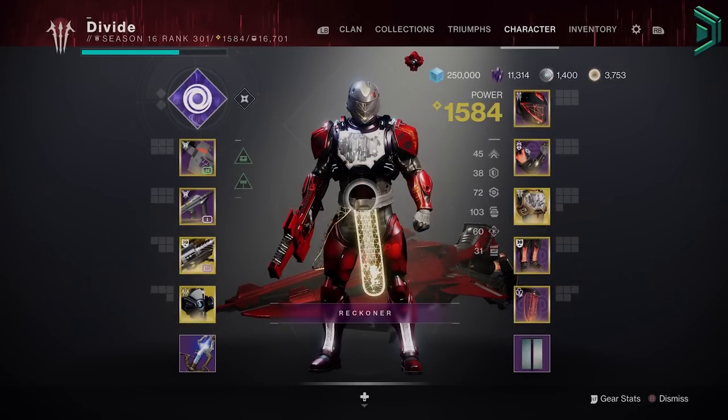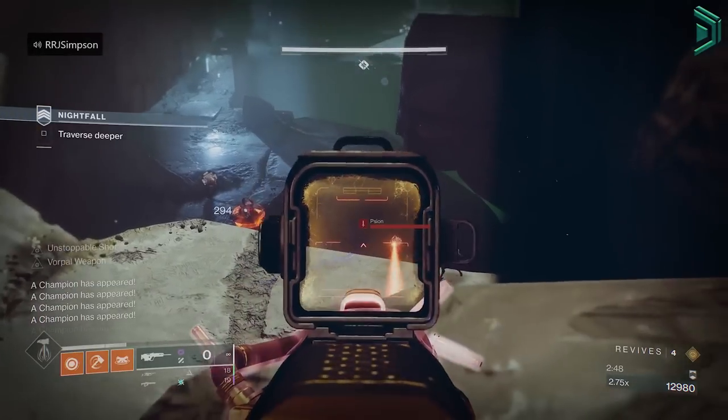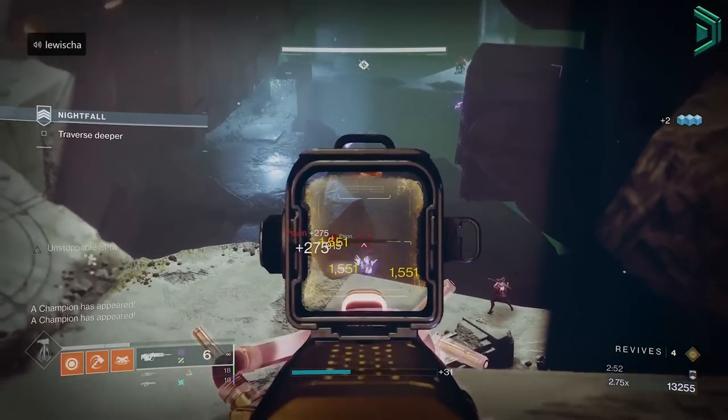Your gear will drop at around 1502 or close to what your total power level is as a whole, even if your highest gear isn't equipped on your character. The game calculates your highest level and drops gear based on that. Just remember: season pass ranks and bonus power will reset back to zero at the start of each new season.